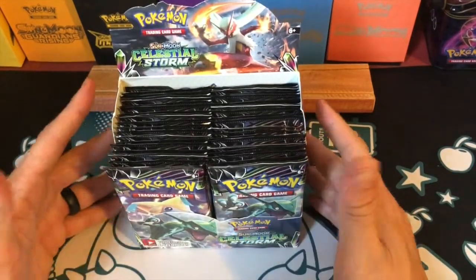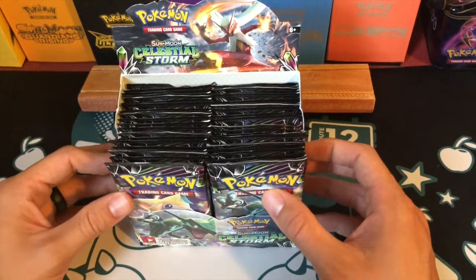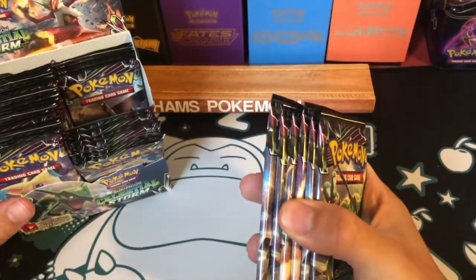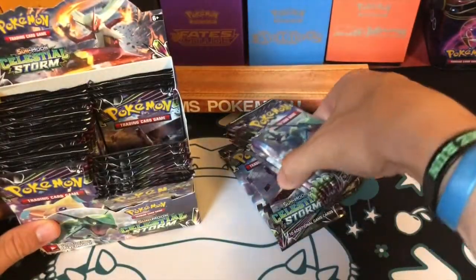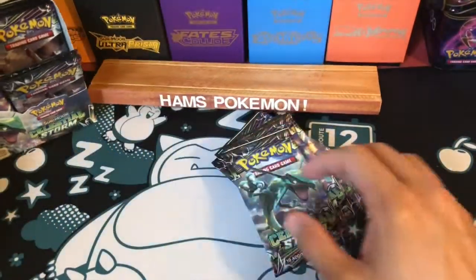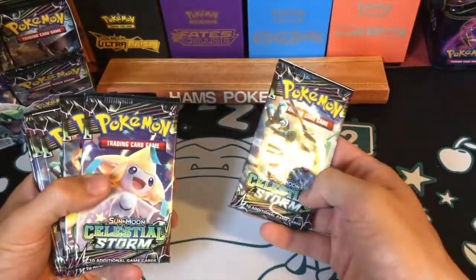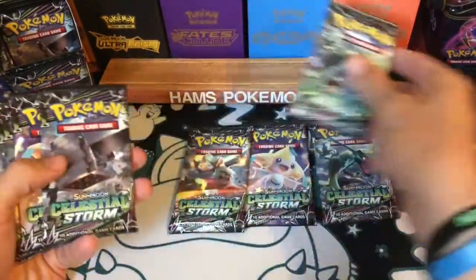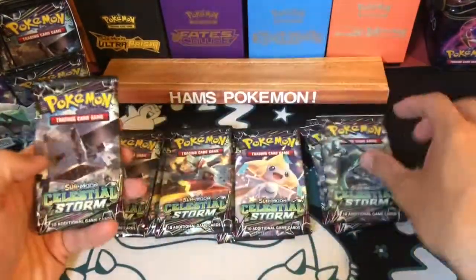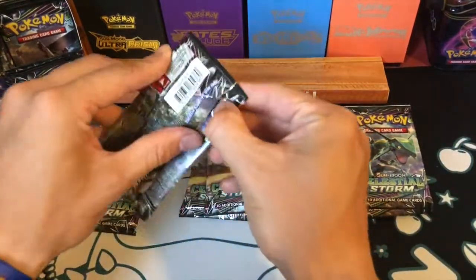Look at those wonderful packs. I'm going to open nine — a quarter of the booster box. I'll take them all from the same side: one, two, three, four, five, six, seven, eight, nine. Let's see what artworks we've got — hopefully one of each at least. I actually prefer to go by artwork, so Stack Attacker to start.